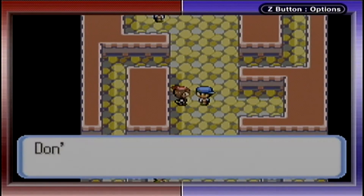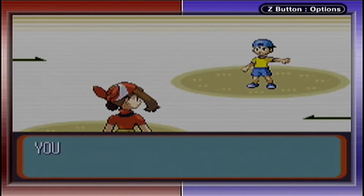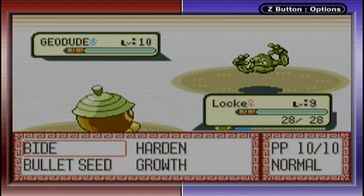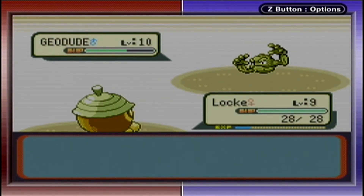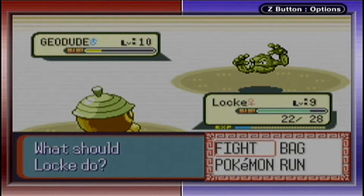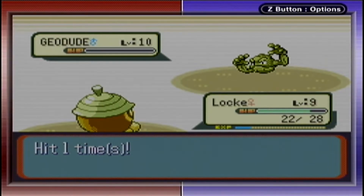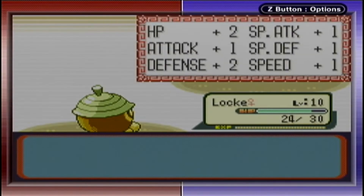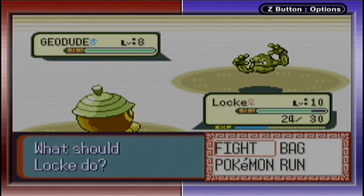So Locke is my first Grass-type Pokemon, and Grass-type moves will rock Roxanne. The only downside is we only have one Grass-type and Locke isn't at the highest level right now. Let's see how Bullet Seed does — it's not doing bad at all! Later in the game, Ground- or Rock-type Pokemon with high Defense might wall physical Grass moves, but Locke is perfect for this gym.